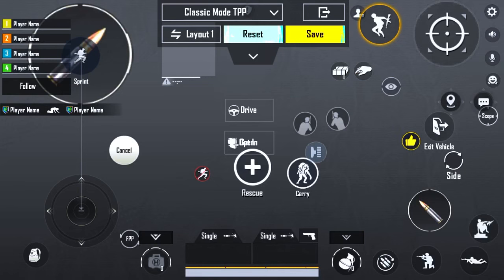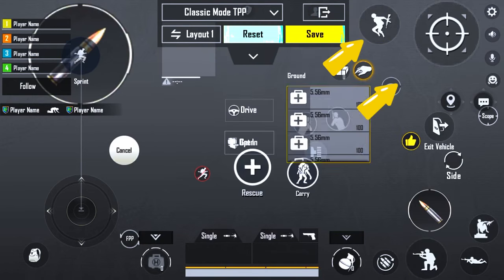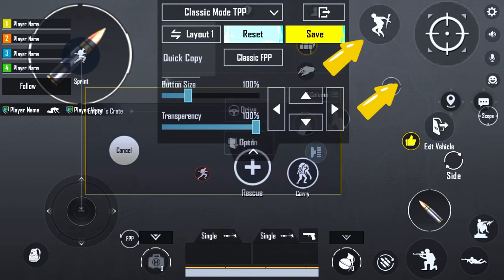Two very important options: jump and sit. Put these next to the zoom option so you can jump or sit very quickly with the upper finger.